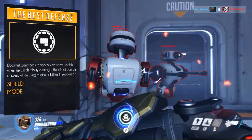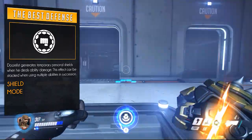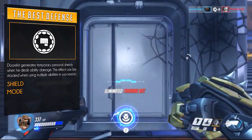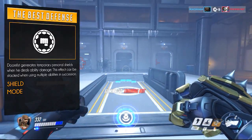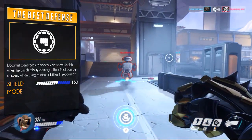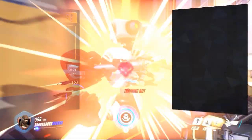On to his passive ability, Best Defense. When hitting an enemy using any of his abilities, you generate a temporary shield. This effect can be stacked, adding an additional 150 health when done right, bringing you up to a total of 400 HP.